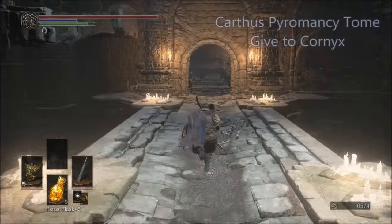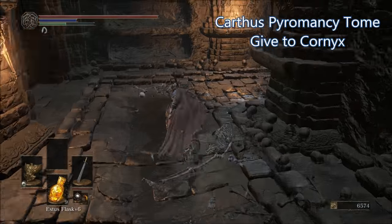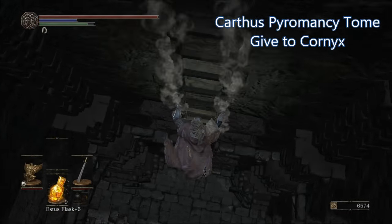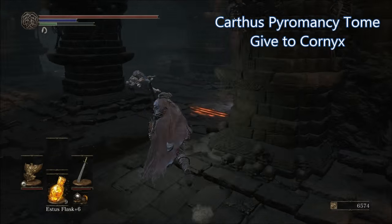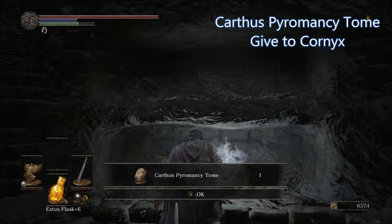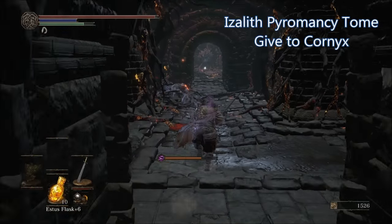To get the Carthus Pyromancy Tome, start at the entrance of the Catacombs of Carthus and make your way into that first big room. After the open room, to your left there will be a staircase up. Progress down that path until you reach a ladder, go down that ladder, and head into the next room. To your right will be an illusory wall that you can roll right through. Keep going until you find the Carthus Pyromancy Tome sitting on a corpse.